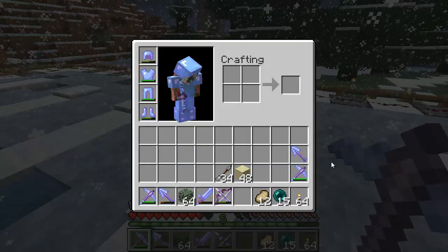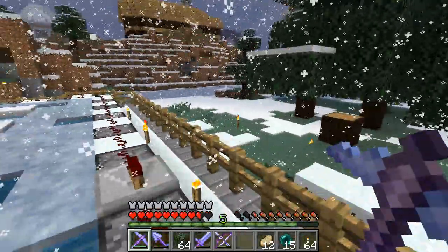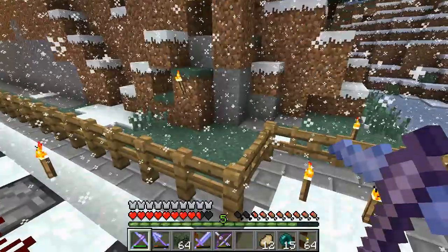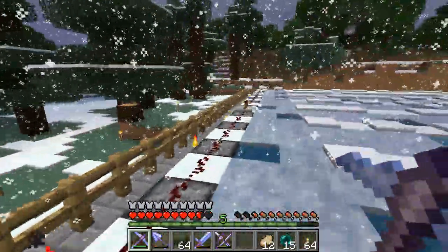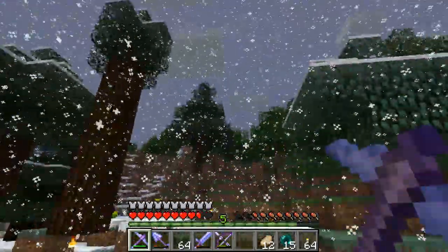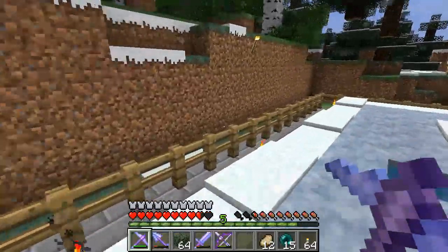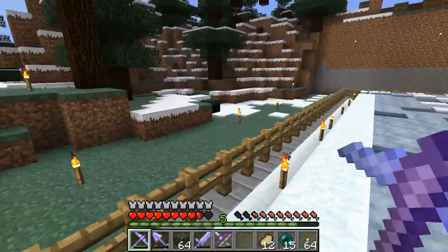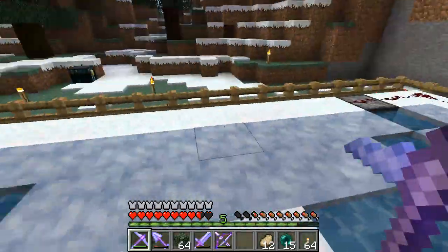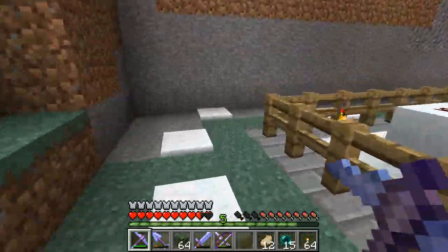I didn't bring a spare ender chest because I'd like to get a lot of this stuff while I'm over here. I'm pretty sure when Etho made this thing he put one here — I would think right by the entrance, or maybe under the trees or something. I hope he didn't take it with him. Oh, never mind, there it is right there. Okay, good. That's kind of a weird spot for it — maybe he's not done with this, maybe he's going to put some finishing touches on the aesthetics.